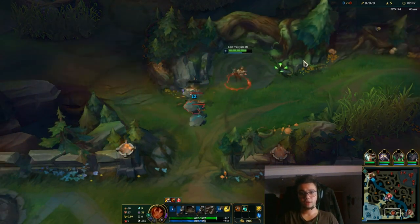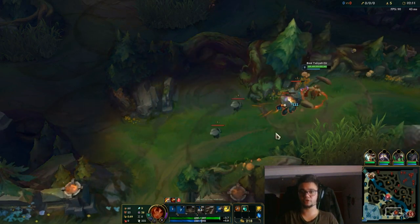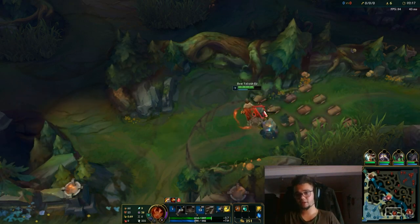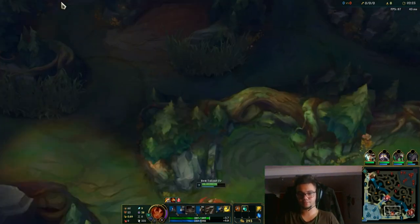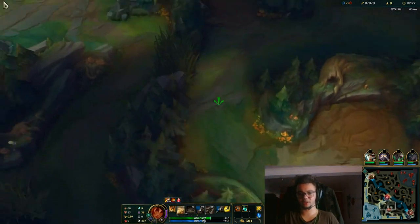You can also deal a bit more damage with E. Some people prefer to play with W at second level — you can choose between them, whichever makes you happier. There is no definitively better one. The W works better if you get invaded — that's 100% yes from me, because obviously you survive. But in other scenarios it's not that big of a deal.